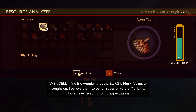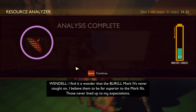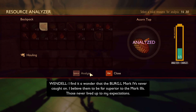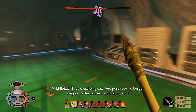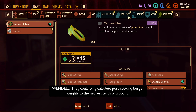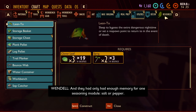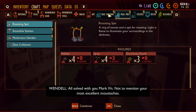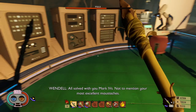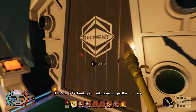A smoothie station? They can only calculate post-cooking burger weights to the nearest tenth of a pound, and they only had enough memory for one seasoning module — salt or pepper. All solved with you, Mark IVs. Not to mention your most excellent moustaches. Thank you, I will never forget this moment.